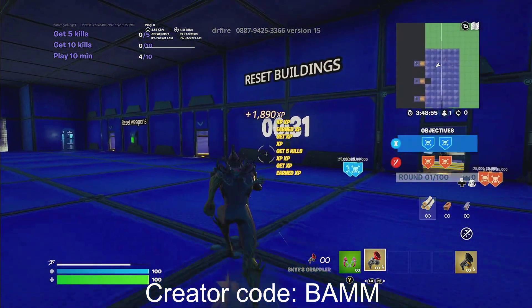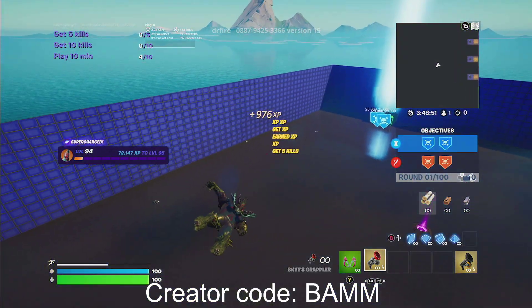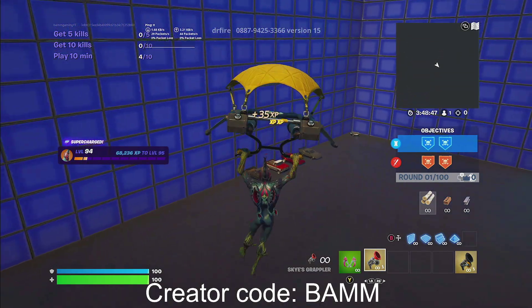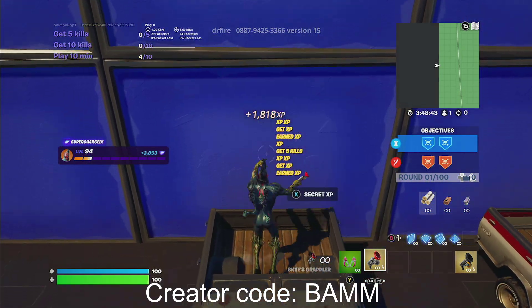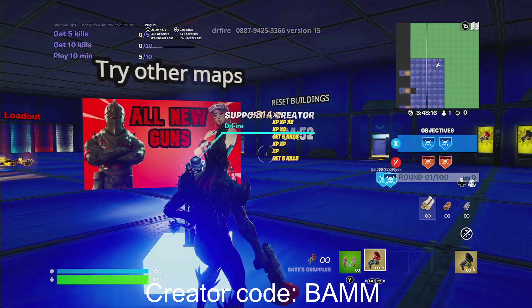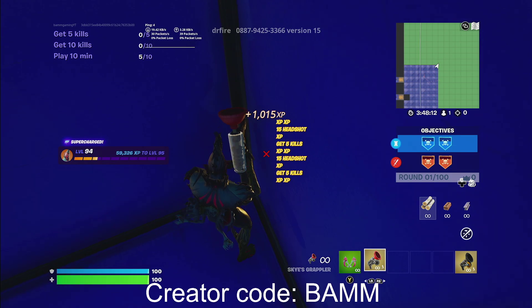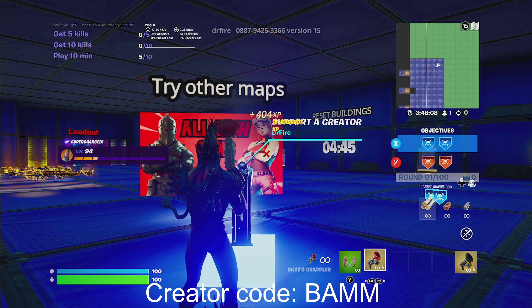And now the next button we are going to go to — this XP glitch is really hidden. Let me know how much XP you guys get in the comment section down below. Also, please don't forget to like the video and use code BAM in the item shop. The next one is going to be right on this jeep right over here. You guys are going to see secret XP — go ahead and hit that. Now for the next button, just turn around from where the respawn spot is, and in this corner there will be another secret XP. Go ahead and hit that.